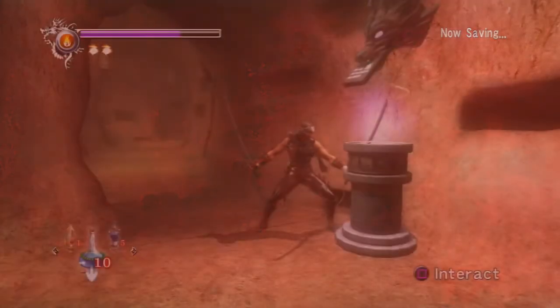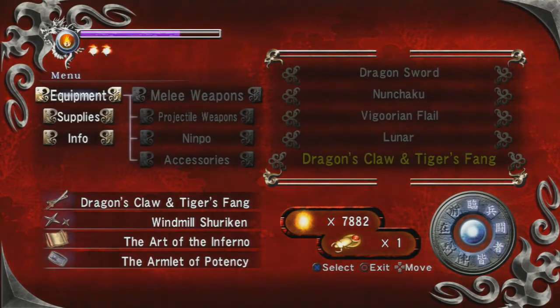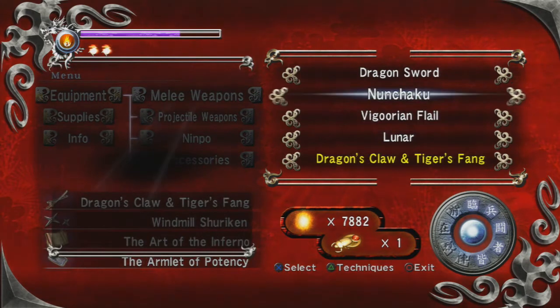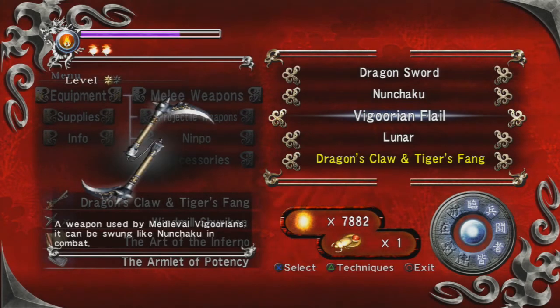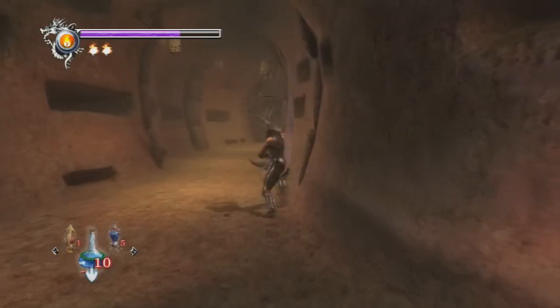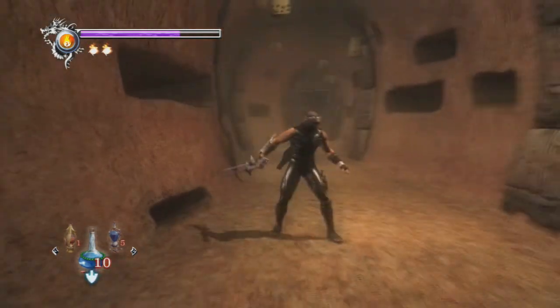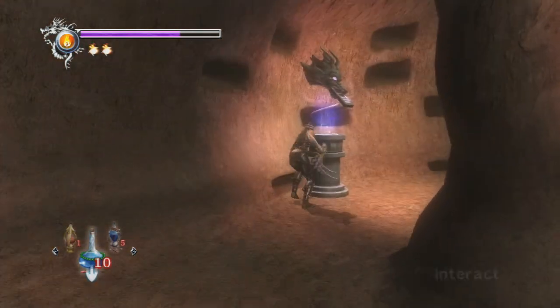The Dragon Sword is good for basically everybody. The Tiger's Fang and Dragon's Claw - same, good for everybody. Nunchucks, I don't really know what those are good for. The Vigoorian Flail is actually good for ghosts, bats, and zombies. We'll see those later. Let me whip it out right now just to show you guys what it does - here's a basic square combo, here's a triangle, and here's what a UT charge looks like.